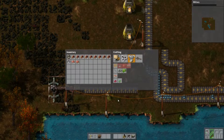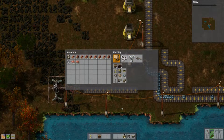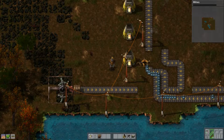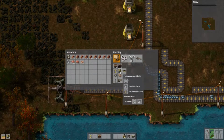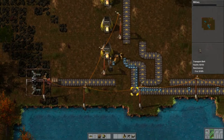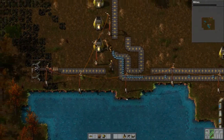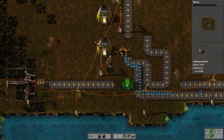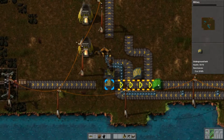I'm just going to put in a splitter here and then I'm also going to need some underground belts, two of them, to actually get the materials to where I want them. I need one here to feed through there and one here to feed through to there.